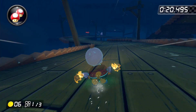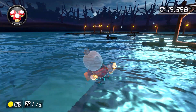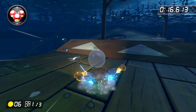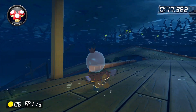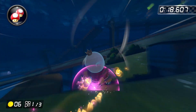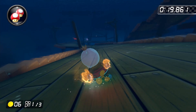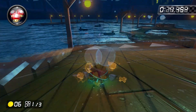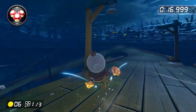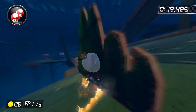A couple of things about this shortcut: first, it's really easy to miss that it's even there, but once you see it, it's easier to take than it looks. Second, you want to use your mushroom fairly early — you want it to run out right around the time you come out of the shortcut so you can chain it directly into the ultra mini turbo. If you use your mushroom too late, its boost will be cannibalized a bit by the ultra mini turbo boost, costing you a little time. Third, you want to start the turn into the shortcut wide so you can hang a hard left and take it as tightly as possible, otherwise you'll get flung out to the right.